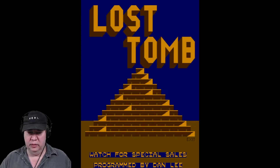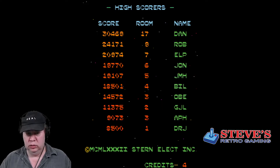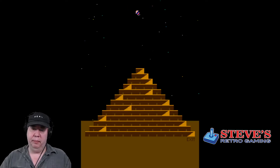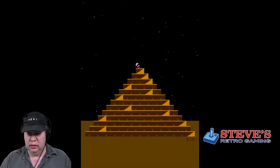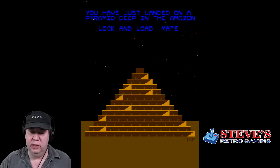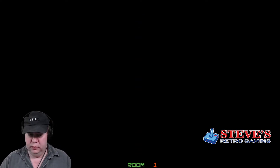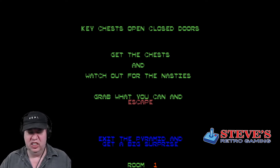Alright, Dan Lee programmed it. I think we made it to room 13 last time. Controls are like Robotron, although I'm using this thing. We want to get to the sponsor point where you can buy extra whips — whips are kind of like a smart bomb.